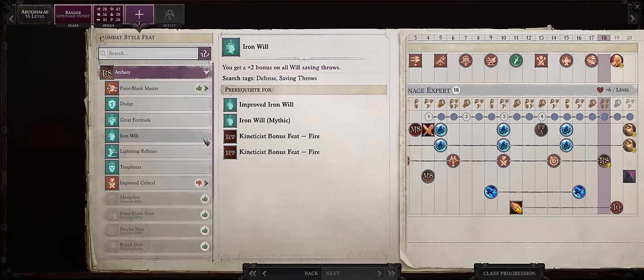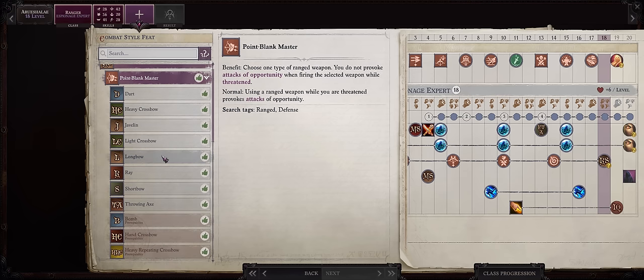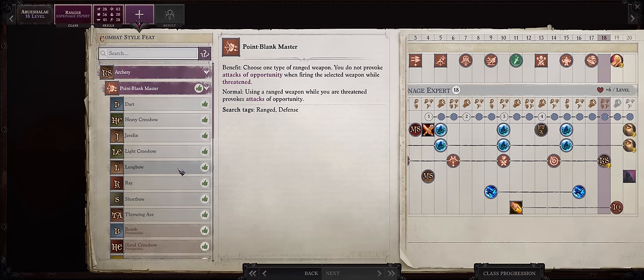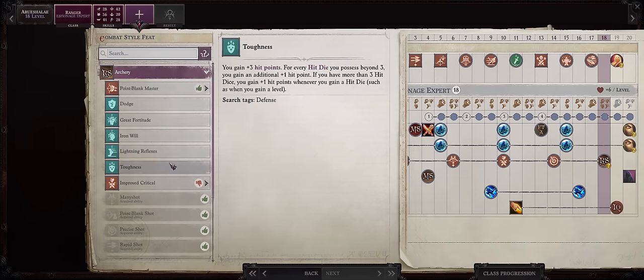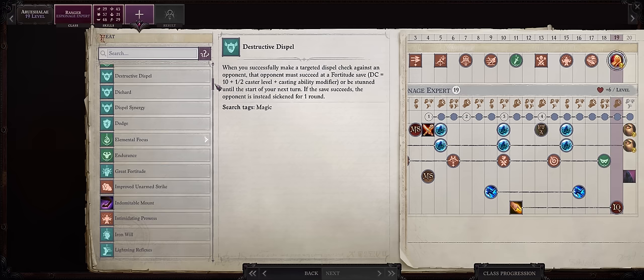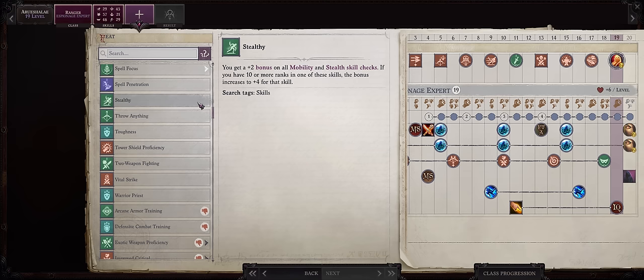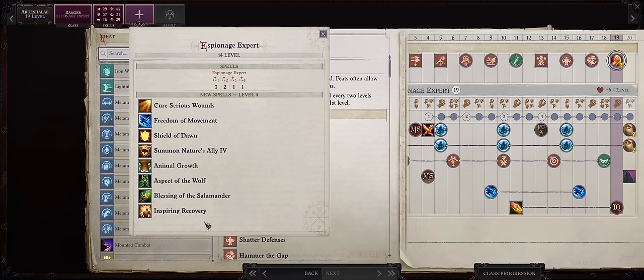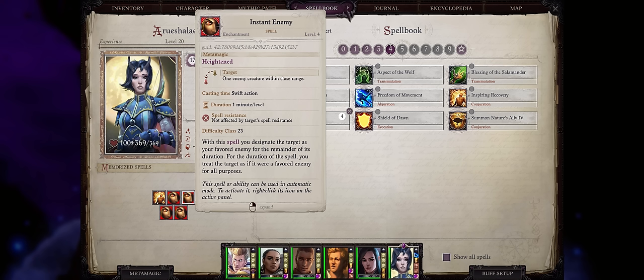For level 17, you might as well pick Hammer the Gap here for some extra damage — it's not that much of a difference, but at this point we kinda already have everything truly worthwhile. For level 18, you can go for Archery and Point Blank Master Longbow — I just don't find this useful for Aru because she fires from very long range. Chances are enemies will never actually rush her. I would personally just go with Skill Focus Stealth — the choice is up to you, you can even go with Toughness. For level 19, you can truly pick any feat you want: Skill Focus, Stealthy to boost both Mobility and Stealth, Toughness, or Heightened Spell — which is what I'll pick here to get more castings of the level 3 Instant Enemy.